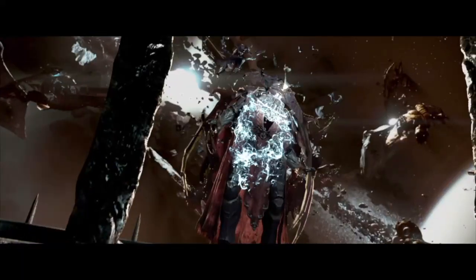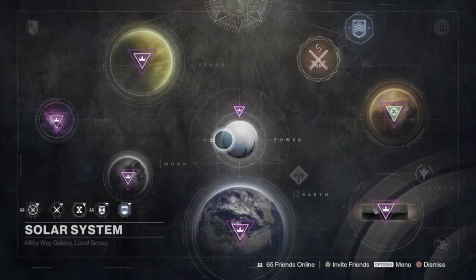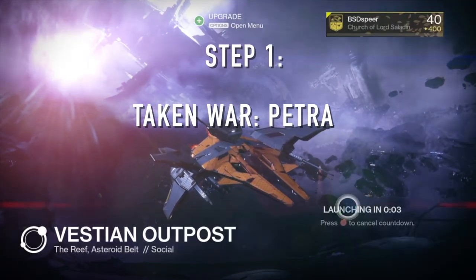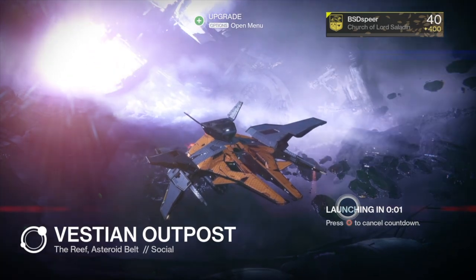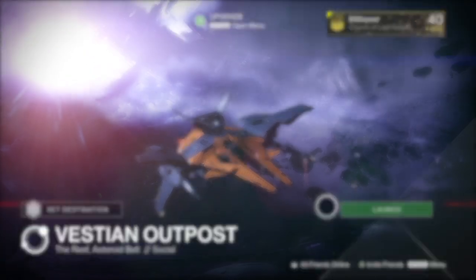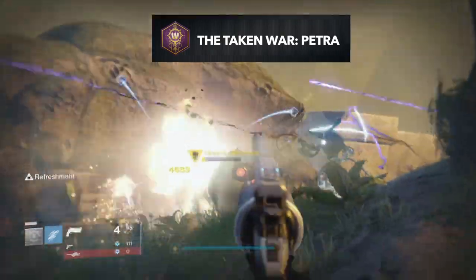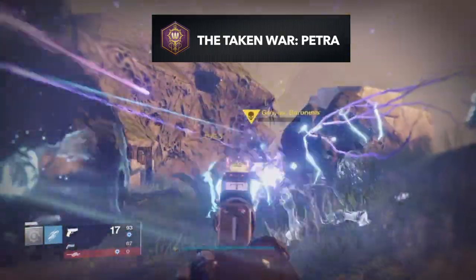The first quest you'll need can actually be grabbed from Petra at the Reef. Go ahead and go there and talk to her to get the first quest — the Taken War Petra. It's a long and tedious quest line, basically repeating the same thing over and over again.